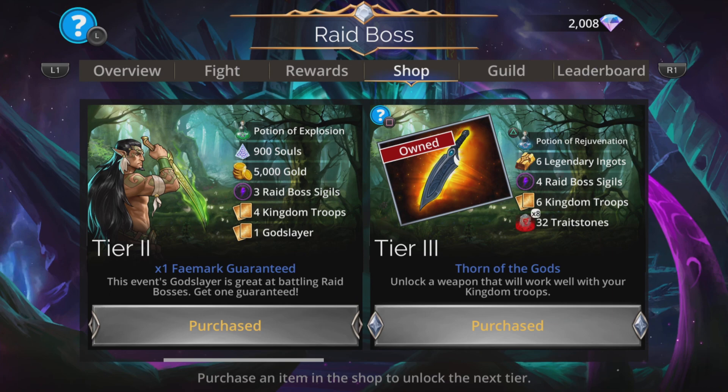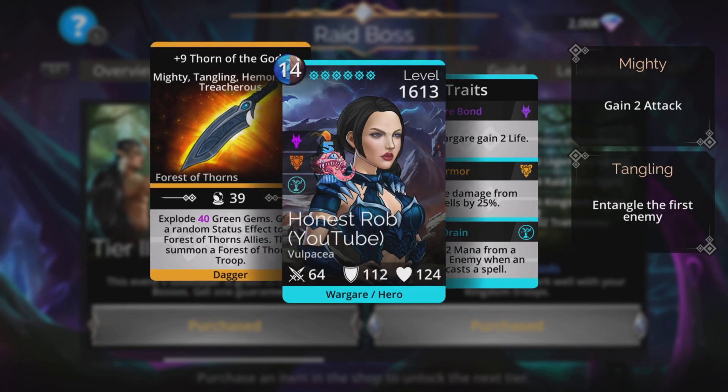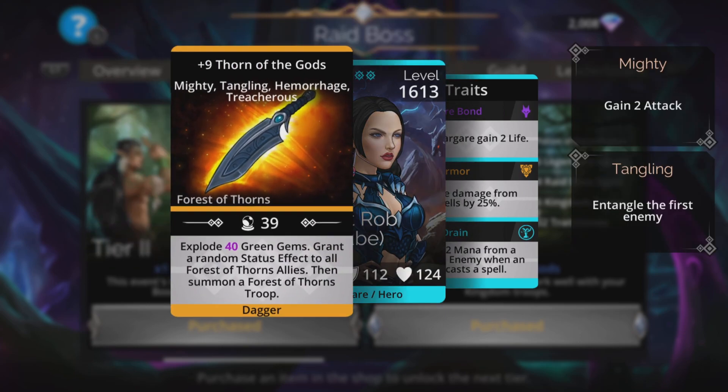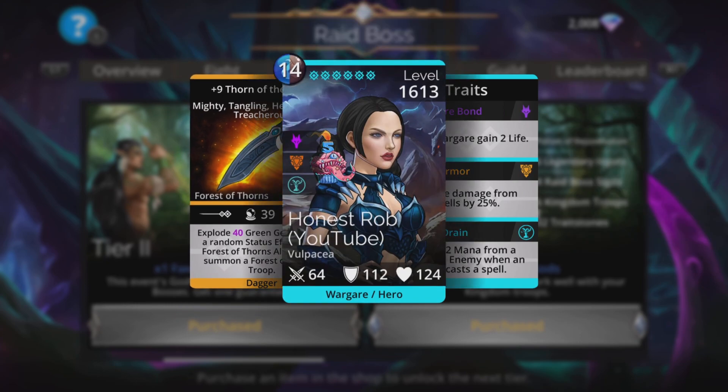Tier 3 is also worth it if you have the gems. A really nice weapon: Thorn of the Gods. Explode magic plus one green gems, grant a random status effect to all Forest of Thorns allies, then summon a Forest of Thorns troop. I've upgraded it already just to take a look at the upgrades — they're nothing fantastic but it does have tangling, which is really good. This means that when you cast this, the top troop will be entangled every single time.